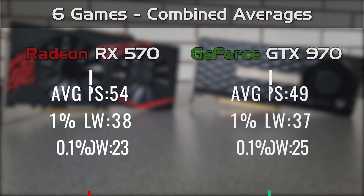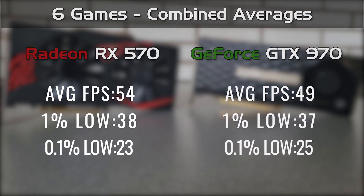Small wins or big differences? It doesn't really matter — the win is a win, and the 570 won in 4 out of the 6 games tested, while in the other 2 the FPS was so similar it can be considered a tie. The 970 didn't really underperform, as in many games, although the averages weren't better than the 570's, it fought back with excellent percentile figures.